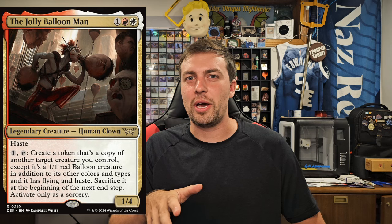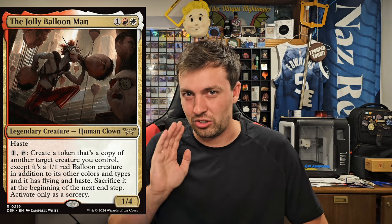The Jolly Balloon Man has some creepy art — just blowing up heads — but the card looks like a ton of fun, even though it's a clown. You tap it, pay a mana, make a token copy of a creature you control, except it's a 1/1 flying balloon with haste. You sacrifice the balloon in the end step. The commander itself also has haste — super cool card.